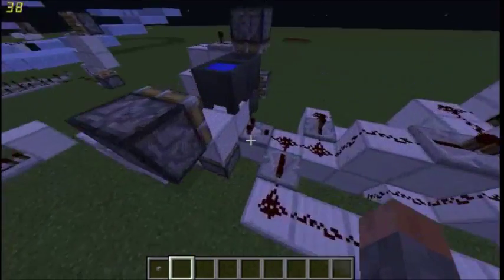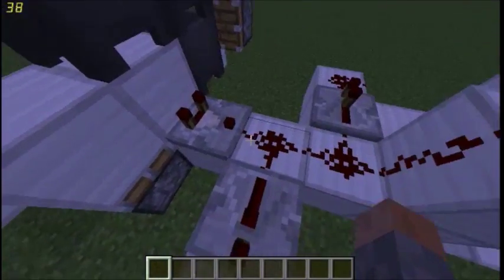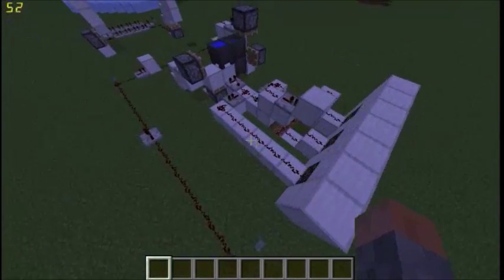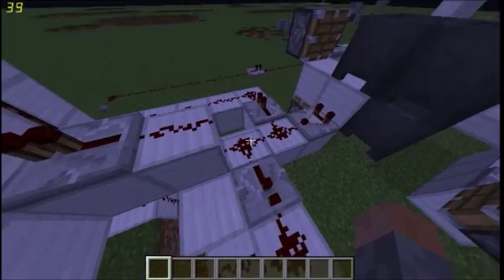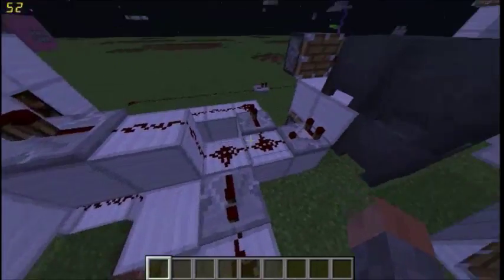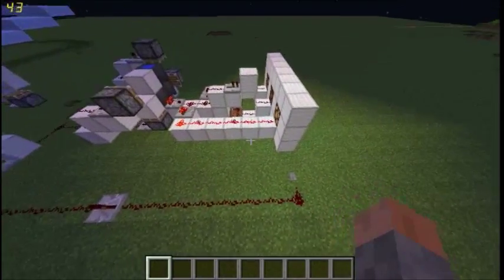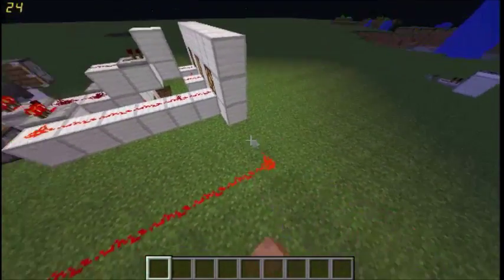So now the rest of the redstone behind it: first of all, this cauldron gets pushed into here, which has one layer of water in it, so it emits a signal of one into a comparator. This powers all the way to here, that activates the first lamp. Then this one has two layers, so it emits two, and it will go through here, here, here and then into that lamp. Then the third one has three layers, so it emits three, goes into this repeater, powers this block, goes all the way to here. That's how it simply works — first one lights up, second one, and the third one all the way over.